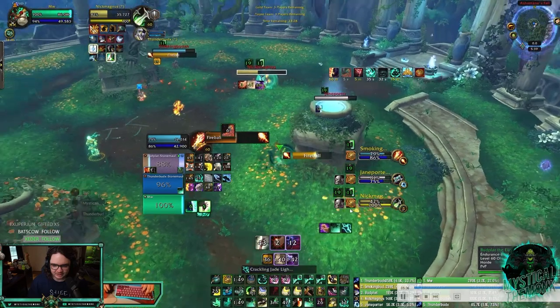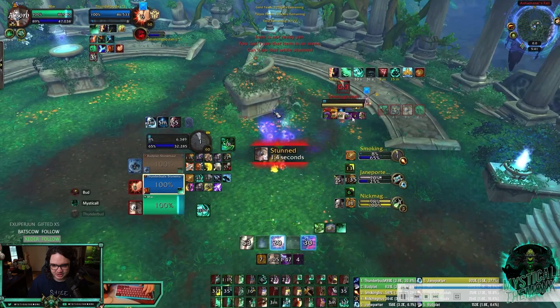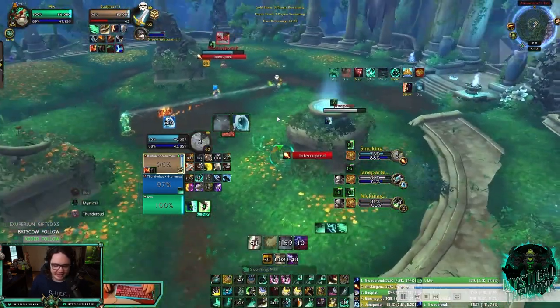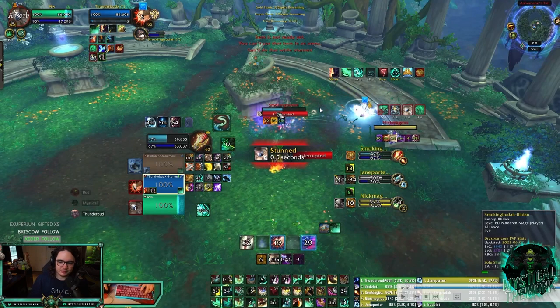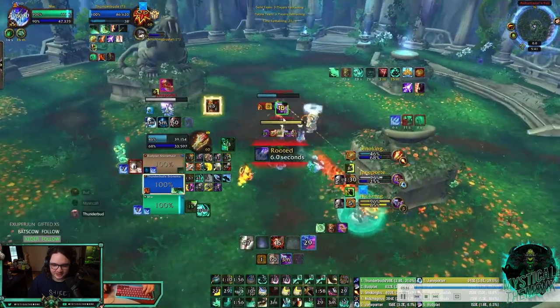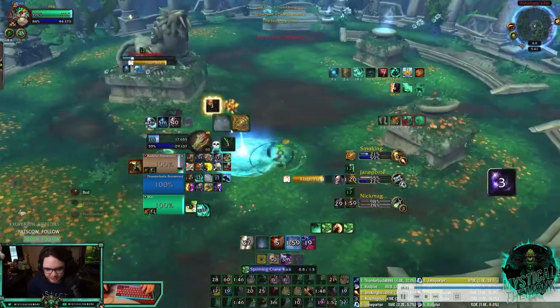Now they're going to run. Here's another go - ring around the rosie versus the mage because they're trying to CC me. There's a Cheap Shot onto me. Insane Thunderstorm from my Elemental shaman! I port to avoid poly or any CC on me, I try to get the rogue out. The mage is on top of my shaman and my boy Thunderstorms the polymorph, which buys me enough time to get a pre-Cocoon. Now they don't know what to do and they're running away.